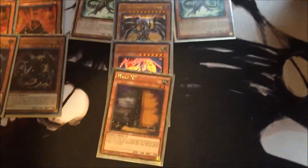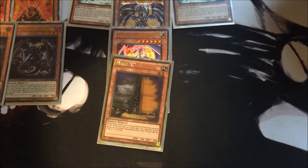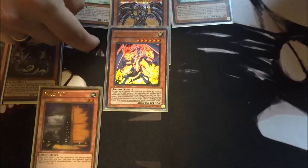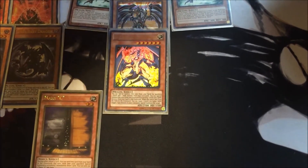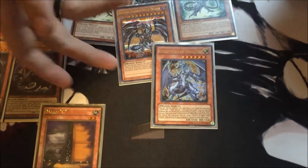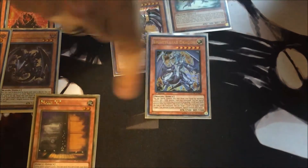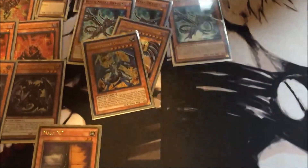I run Maxi because links are crazy. Light Pulse — when you special summon from the grave with him, then when he goes to the grave you just bring him back if he's in the grave too. It's just this big cycle. That's all the monsters.